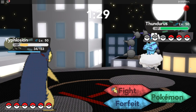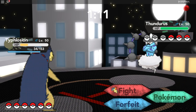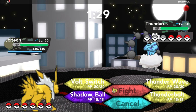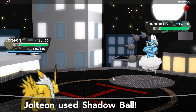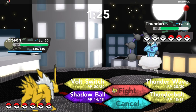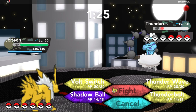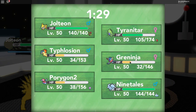Oh, we are against a Thundurus — this guy has so many legendary Pokemon! Shall we switch? Okay, let's switch — go Jolteon, it's your time to shine! Let's start with a shadow ball because his electric attacks will do nothing. Jolteon, use a volt switch — he is almost done! Let's go for all the Ninetales too.